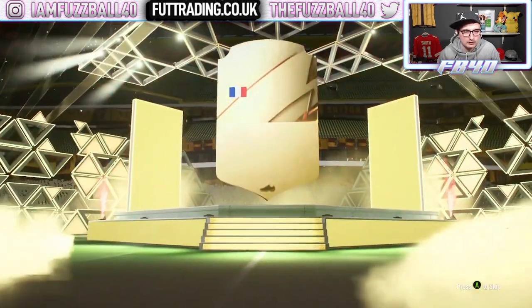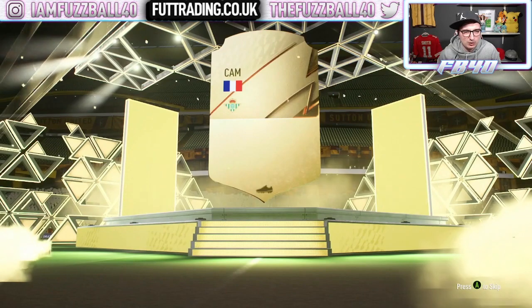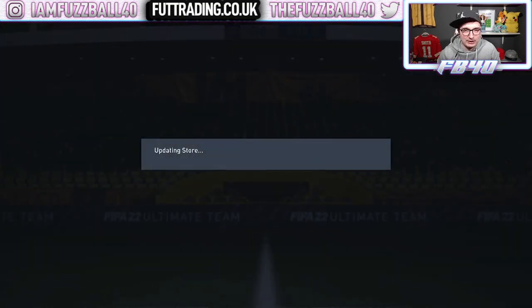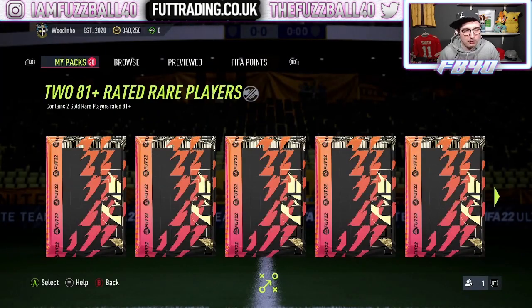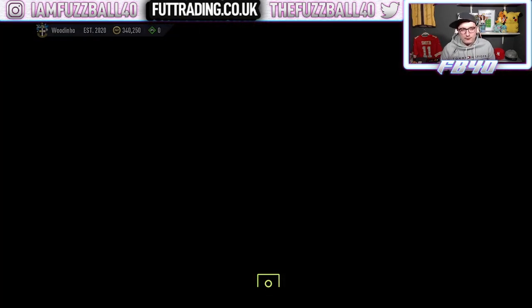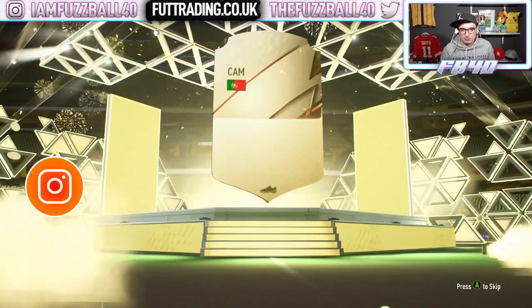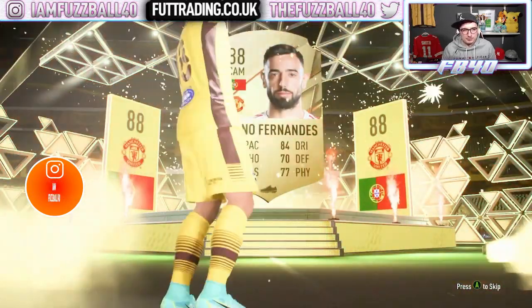So we're going to get ourselves... who's that — Fakir? Fakir 84 isn't terrible. I'd like to think we can get a Future Stars from this. At bare minimum, we're getting David De Gea done, which is kind of cool. But a Future Stars is what we want — that's what we're here for. We get a walkout, which is good. It's going to be Bruno Fernandes — we'll take that all day long. 88-rated Fernandes is more than welcome to the club.